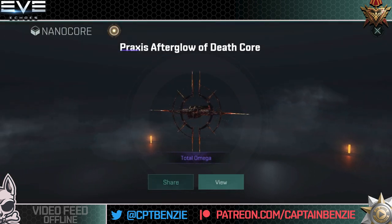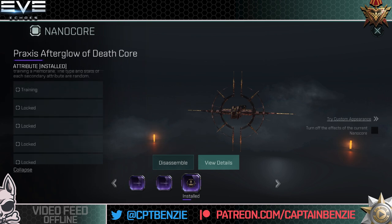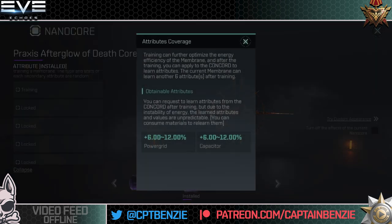We then have our secondary attributes: either power grid or capacitor. Here I would go capacitor — the power grid is not something we need to worry about. We can go up to turret range, missile torpedo flight velocity, or drone flight velocity. Drone flight velocity really should have been drone command range increase since we're talking about increasing weapon range. For me, turret range or missile torpedo velocity is probably going to give the better result, although if you're brawling with rapids you might find drone flight velocity helps them apply a little bit better.